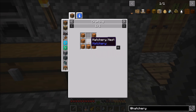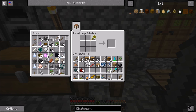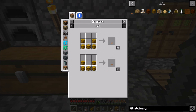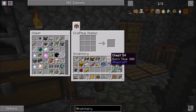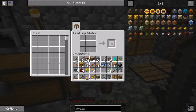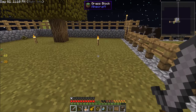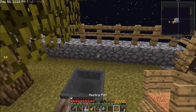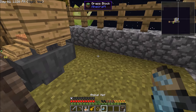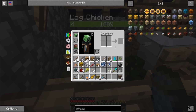Next up let's get ourselves a nesting pen - fairly easy to craft. We need a hatchery nest which uses hay bales. Luckily I've been stockpiling wheat. Let's get ourselves a hatchery nest - those are used for hatching eggs. We'll get our nesting pen and in addition let's go ahead and make ourselves a storage crate. We're going to put a storage crate down, then a hopper connecting onto that storage crate, and put our nesting pen right here on top of it.